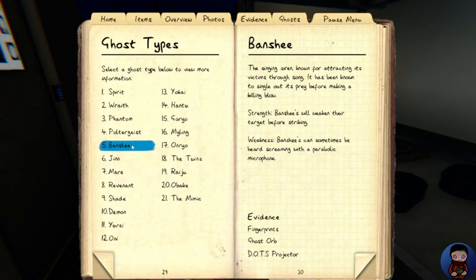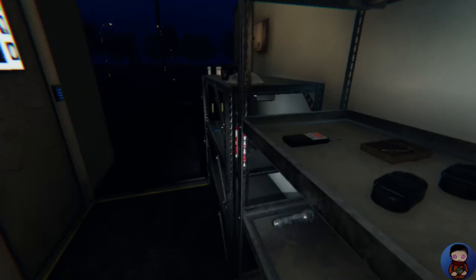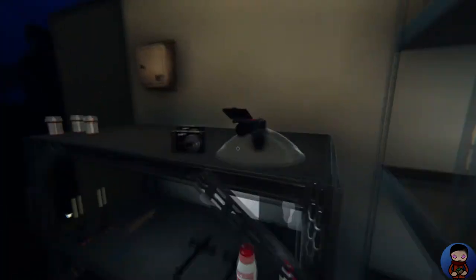It tells me a little bit about each ghost type. For example, the Banshee — a singing siren known for attracting its victims through song, known to single out its prey before making a killing blow. Strength: Banshees will weaken their target before striking. Weakness: Banshees can sometimes be heard screaming with a parabolic microphone. So that's a good idea — let's go check that.